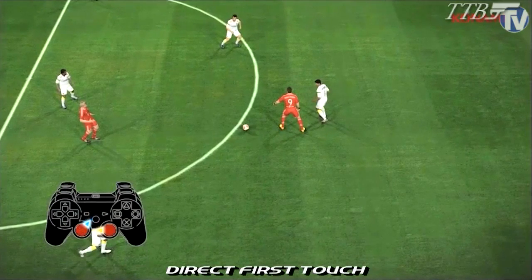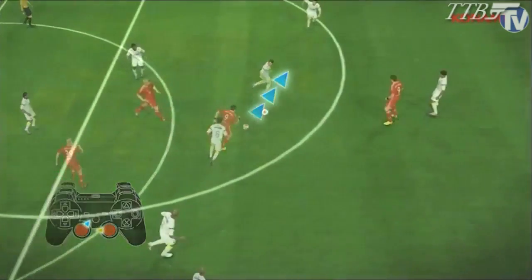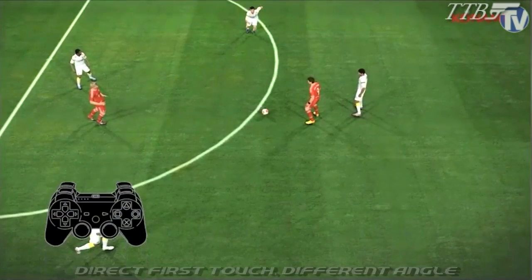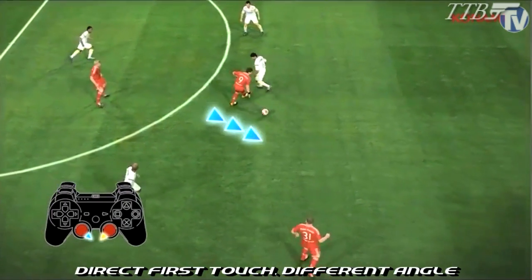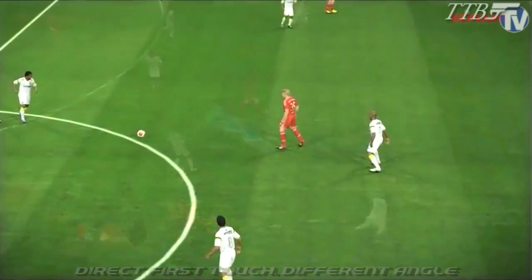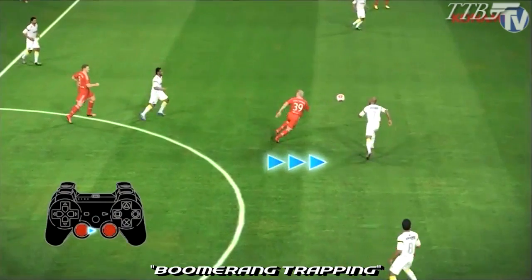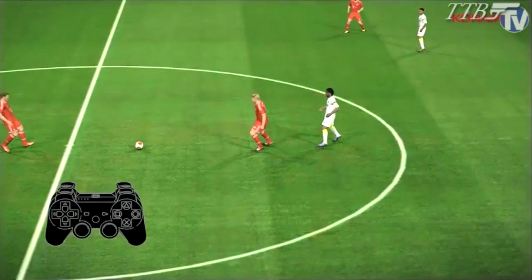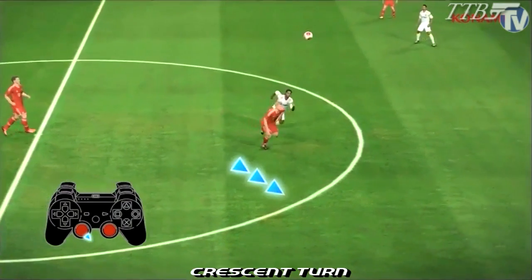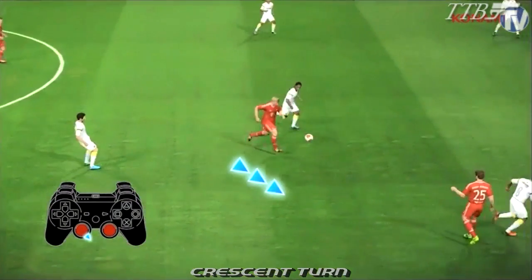Let's first have a look at the direct first touch — a quick flick of the right stick and then the left stick, and you can see the player moving away. We also have a different angle there, a little bit of a Cruyff turn. Konami are trying to make the controls a bit easier. We have the boomerang trapping — have a look at that, the defender getting completely outmaneuvered. The crescent turn, another little flick over the top of his head. Have a look at the control here: it's not instant, the ball is moving around and it does look nice.